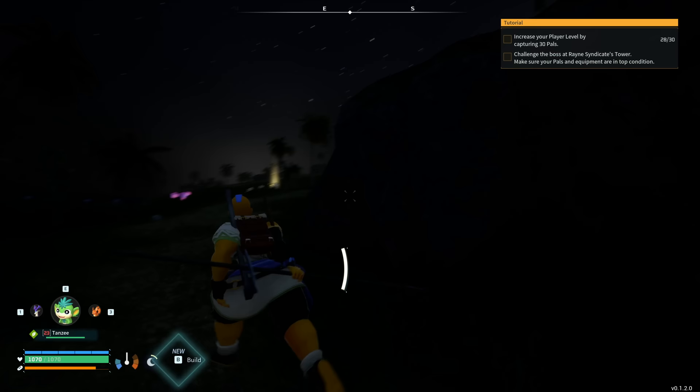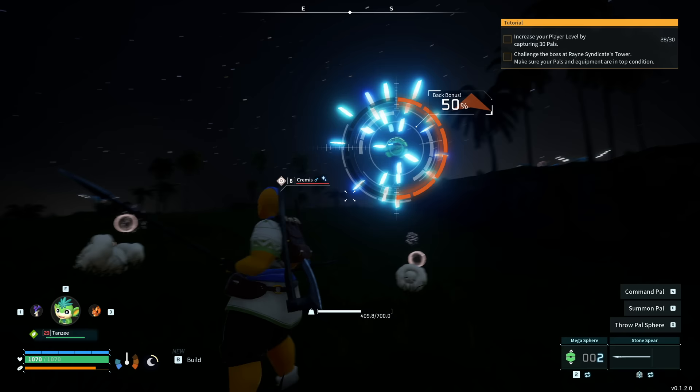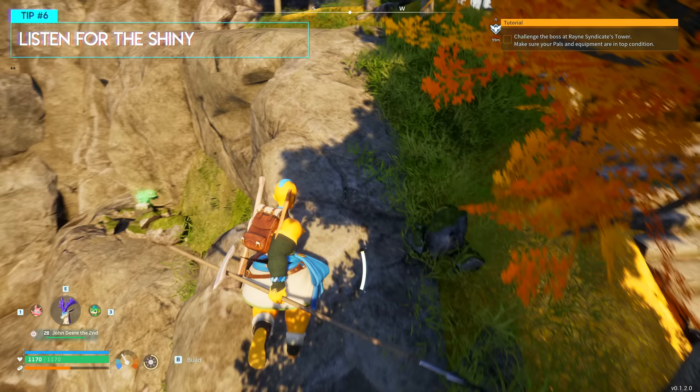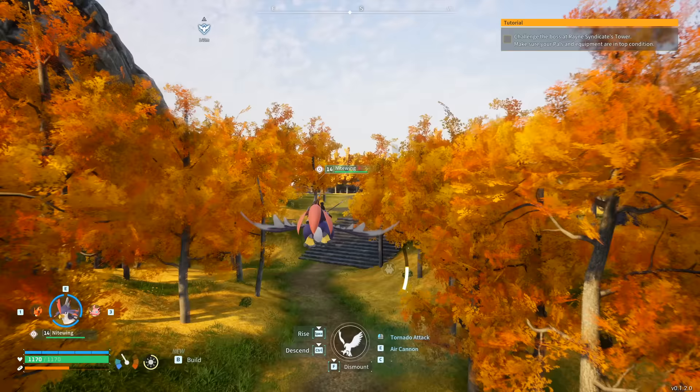Shiny! Let's go - this is why you hunt at night! I lost my last shiny so I'm not going to risk this. Immediately throwing a sphere - 50%, not too bad. Yes! My first rare pal, let's go! There's also a really obvious audio cue that plays when there's a shiny pal in the nearby area. This is really where having a flying ride pal like Nightwing can be very helpful - flying around the map makes it much easier to spot the pals you're looking for.